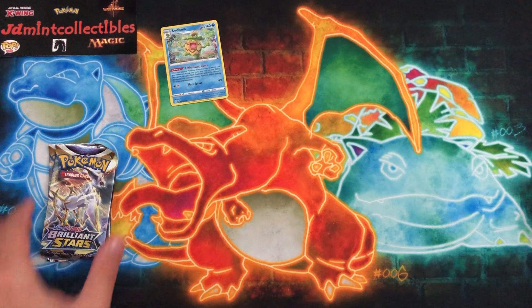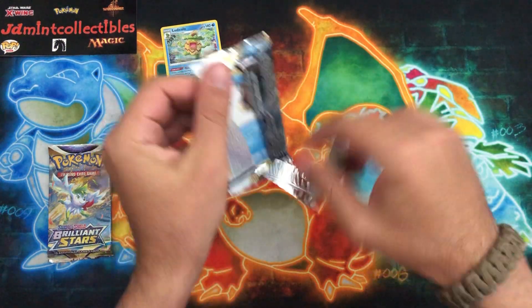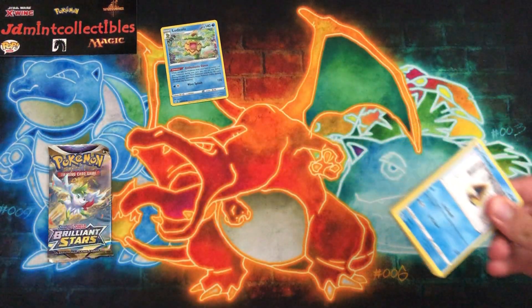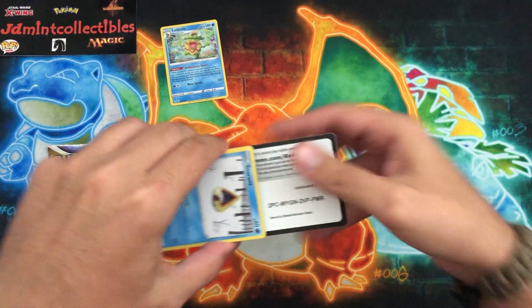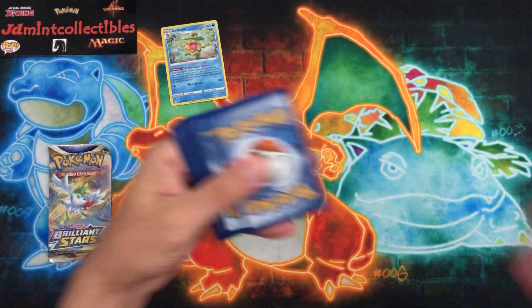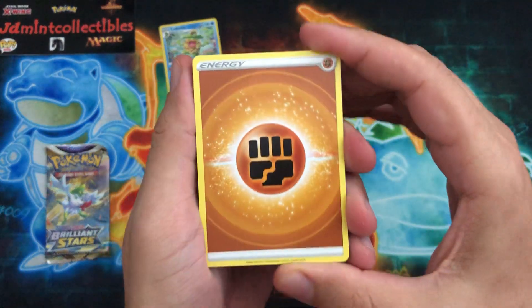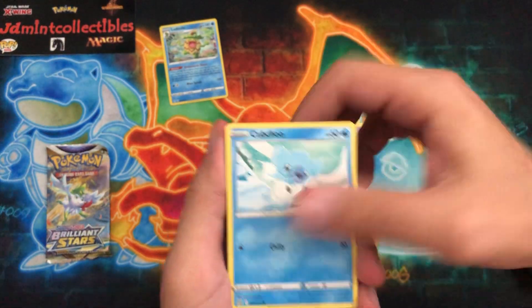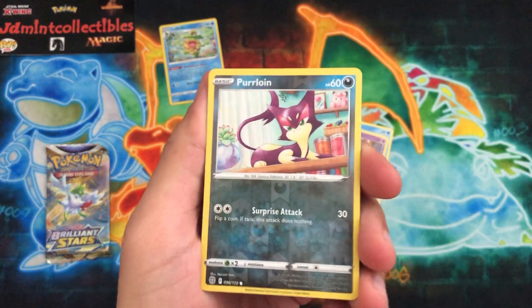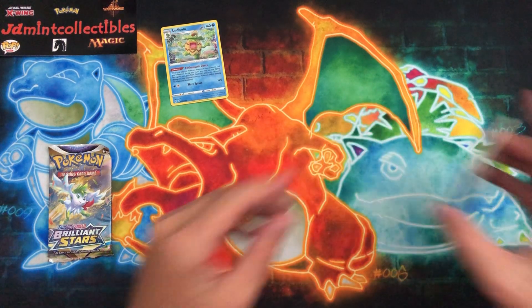On to Brilliant Stars — let's see if we can get a trainer card out of either one of these. I've got the other two tins to go through. If you'd rather see me open the other two tins together, let me know in the comments; if not, I'm just going to do these one at a time to keep these videos shorter this week. Purloin as the reverse and a Golurk.